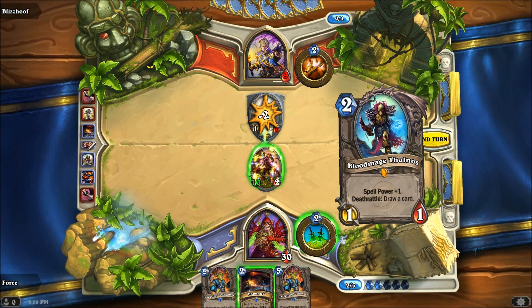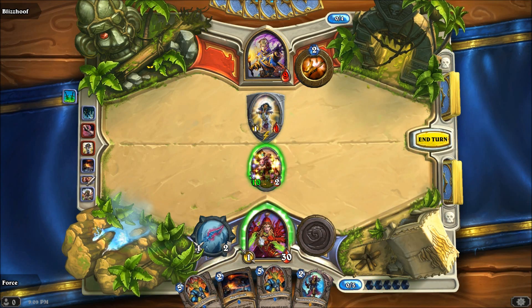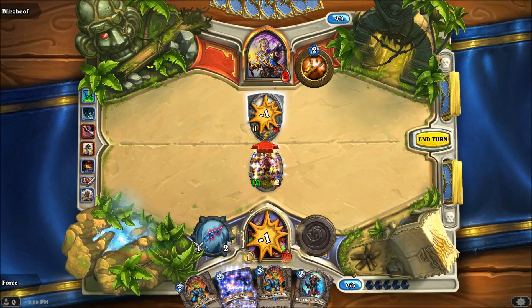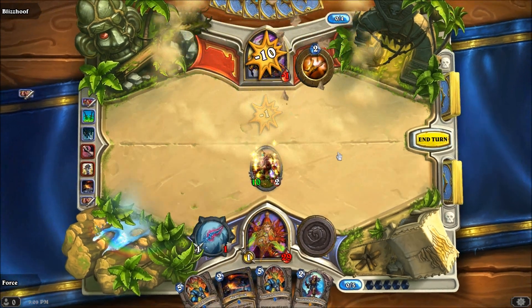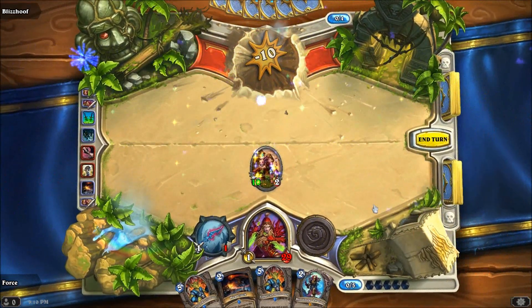Turn three: two damage to all minions, draw a card, activate our weapon, hit his 1-1 taunt, and then hit him for ten. The combo system is kind of ridiculous.